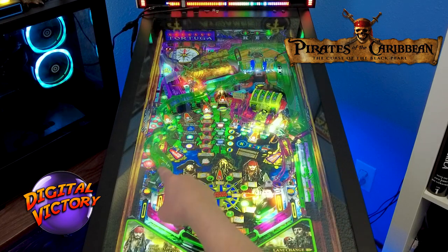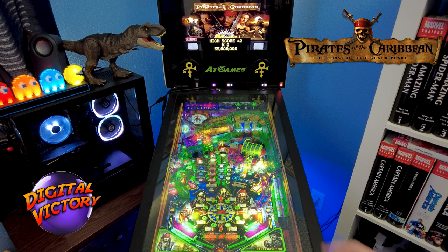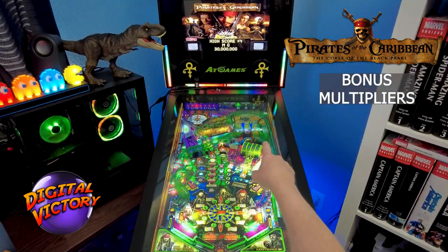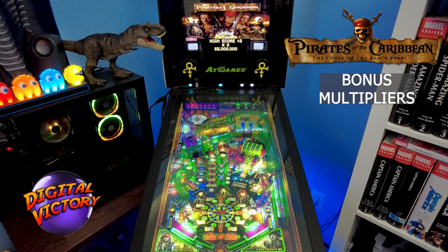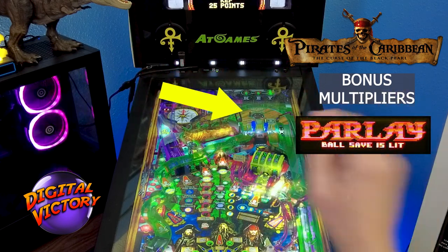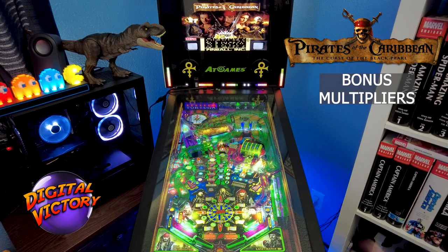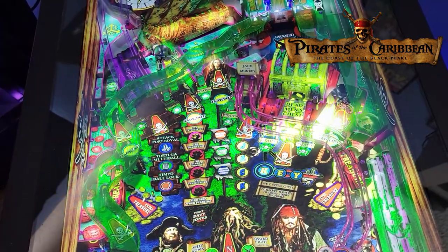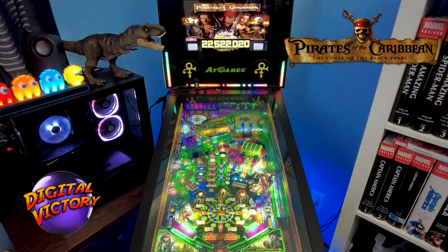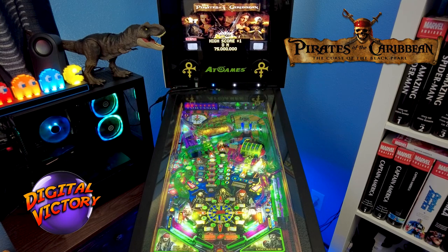These two side lanes have treasures. As you play through the game and the ball goes down those side lanes, you'll collect treasures each time. At the end of the ball, your bonus multiplier is multiplied by those treasures. You can increase the bonus multiplier by completing the three top rollovers, using the parlay hole at the top, or hitting the pop bumpers 20 times. Finally, there's the Liar's Dice Random Award — shoot it up into the Liar's Dice hole, he'll roll some dice, and you get a random award including possibly increasing your bonus multiplier, extra ball lights, or point awards.